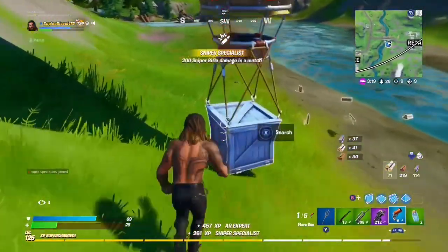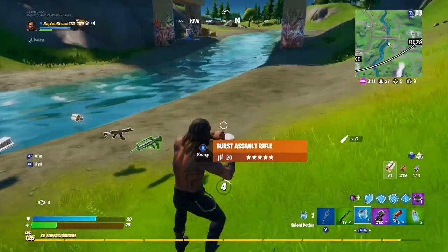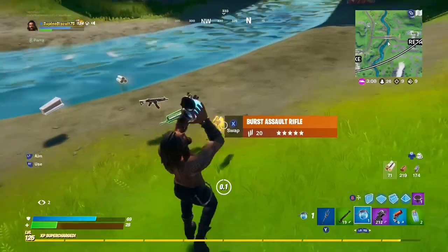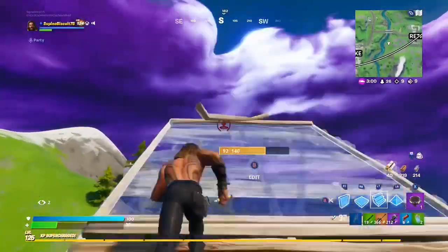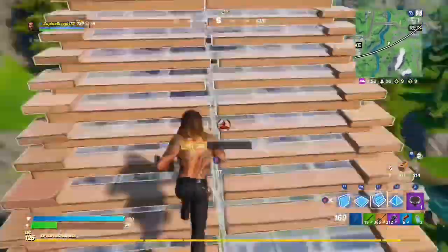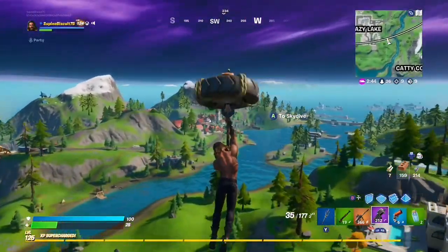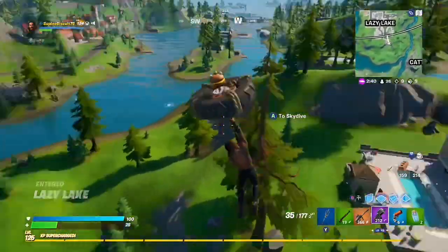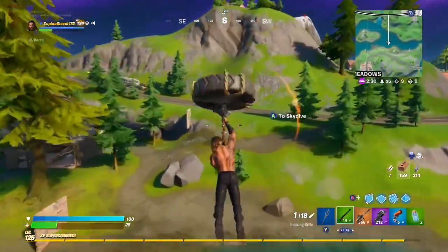The chest and the landing as well as the supply drop could be difficult, but you just have to know where you're going to drop — it has to be the first stop on the bus. For the supply drop itself, the best way to do this is to land at the Rickety Rig, go to the open vault, and open the supply drop there.